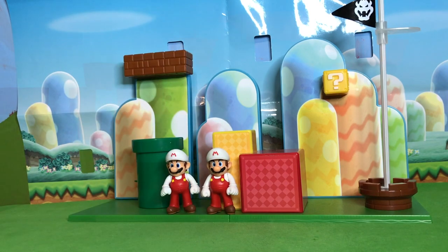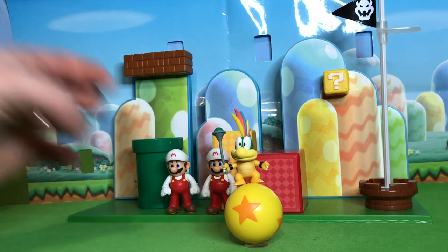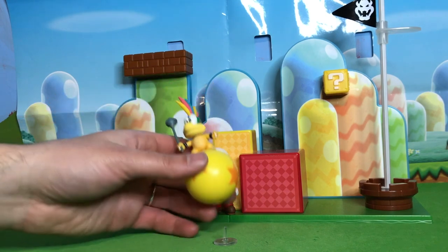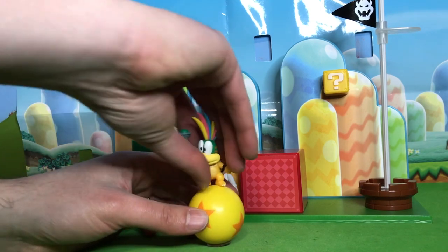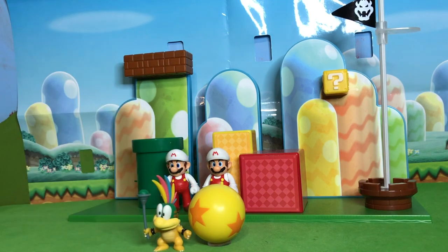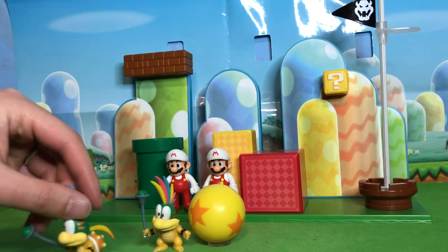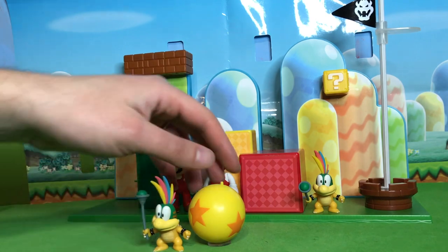Here is Lemmy Koopa on his iconic ball. Let me see if I can balance him — there we go. The ball itself looks like a dragon ball, and it has a clear plastic stand that goes into the ball, though it just kind of sits on it and doesn't stay in. Lemmy himself has a hole in his foot that pokes onto the peg so he can stand on the ball. Here's the previously released Lemmy figure — it is the exact same figure, and he already has the hole in his foot.